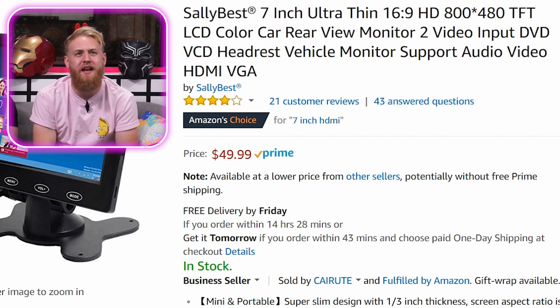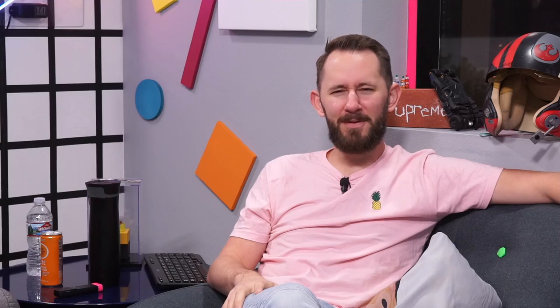Sally Beast - 7-inch, ultra-thin, much like me, am I right? 16 by 9 aspect ratio, high definition, 800 by 480 - is that HD? It's gonna be stretched as heck, dude. It's a 16 by 9 and like a 4 by 3 res, but I swear to God it's high definition. Both of these guys are idiots - they're both saying things that make no sense. I'm the gamer genius here. 480 is almost half of 800. That's why we're laughing - how stupid the explanation is.